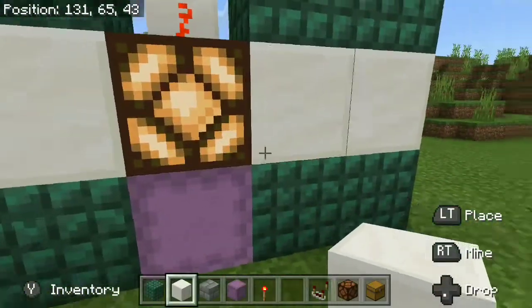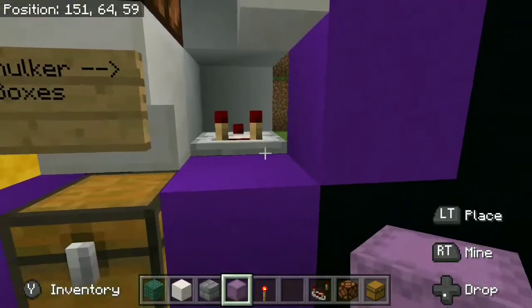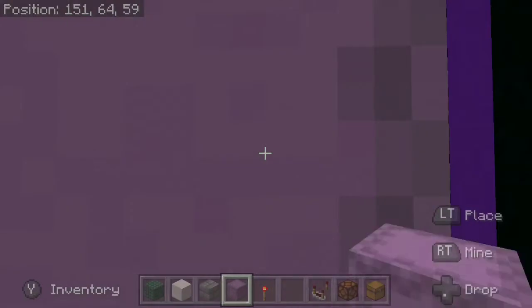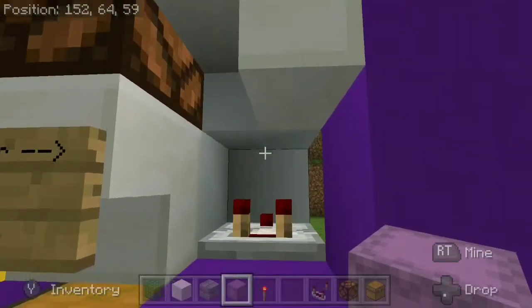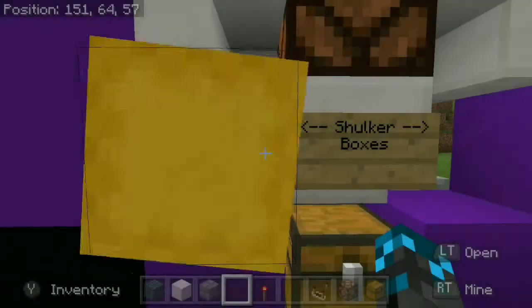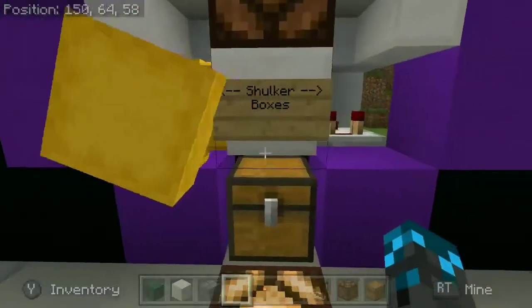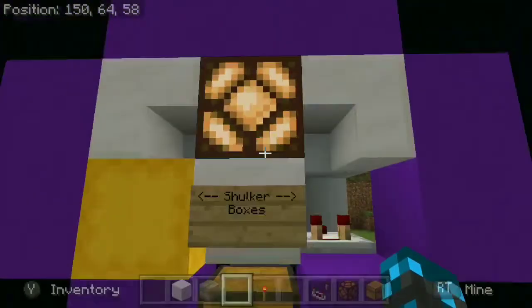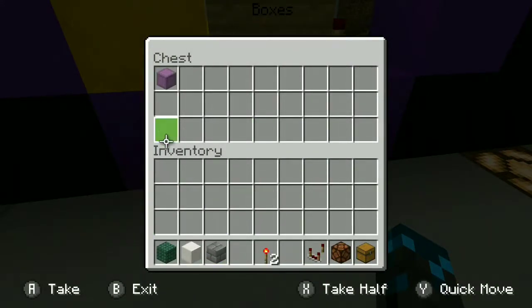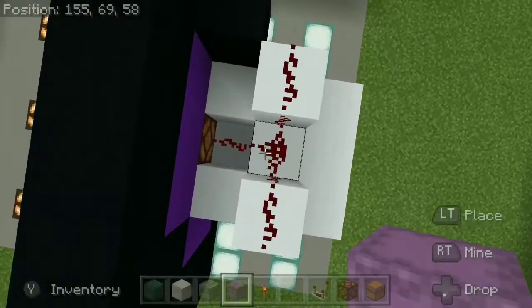I also have one over here with a shulker box and a chest, with two shulker boxes connected to it — all wired together and working together. I had never done anything like that before, so I was quite proud of it. The same principle applies — the cool thing is they're all linked together, so it doesn't matter which one you use, they will all make that redstone lamp glow bright. It took me maybe half an hour trying to figure out how to wire it right, and all I had to do was that.